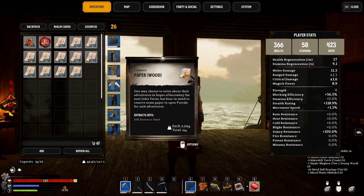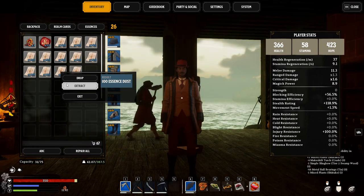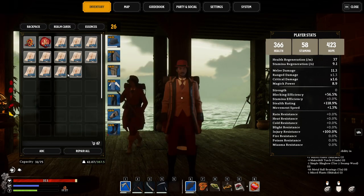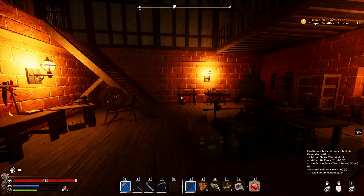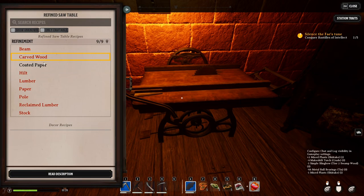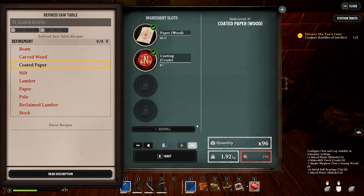Now you'll notice we've got 12 stacks of paper. We could extract these right now for 1,200 essence dust, but we don't want to do that yet. We want to turn all this paper into coated paper. That's pretty easy — it just takes paper and coating. We're going to do this quite a lot; we're going to basically empty out our entire inventory of regular paper.